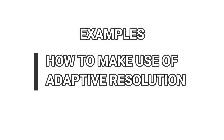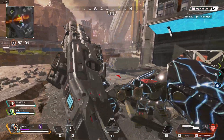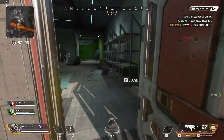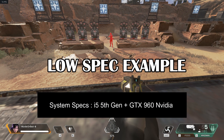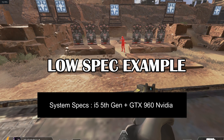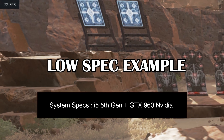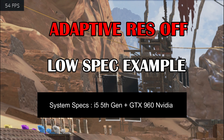I'd like to give you a couple of examples of how to make use of the adaptive resolution option. My first friend has an i5 fifth generation laptop with a GTX 960 and used to get 40 to 50 FPS, dropping even lower during fights. When he turned on adaptive resolution and set it to 60 at a resolution of 1600x800, he got much better frame rates — the game was blurry but smoother and playable in fights. When he turned it off, the quality remained similar but the game felt laggy and less smooth.